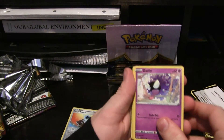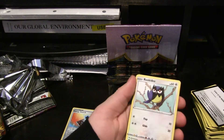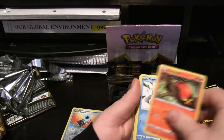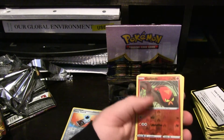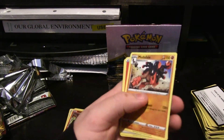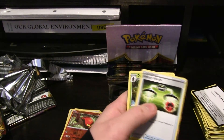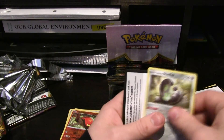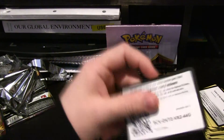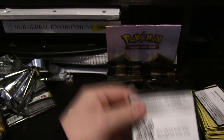Alright, we got a very nice Gastly — same one pulled earlier. Rookidee, Sizzlipede, Snom, Mawile, Hollow Sizzlipede, Mudsdale, Fire Energy, Energy Conversion, Dottler, and Galarian Stunfisk. And there is your code for you.